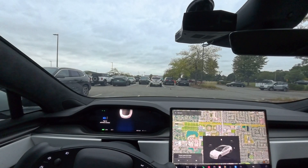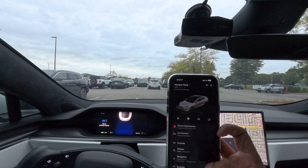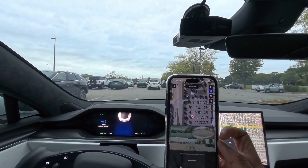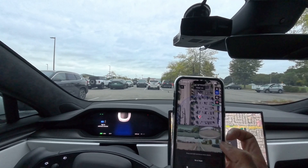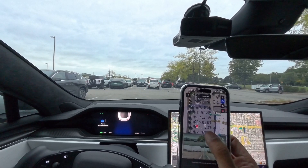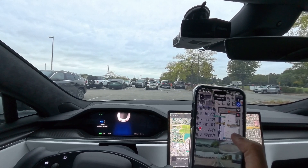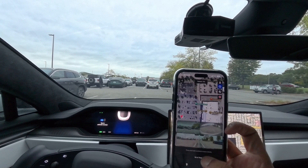We're going to go ahead and test it out and see how well it works. I'm going to give you my point of view, and I'm actually doing this a bit differently — I used to stand outside and call the car to me, but this time I'm going to stay in the car and see how well it works from inside while I call it to a different location. I'll unlock my phone here and go into the Tesla app. You can see it gives us the Summons option, and once you click on it, it shows where you currently are.